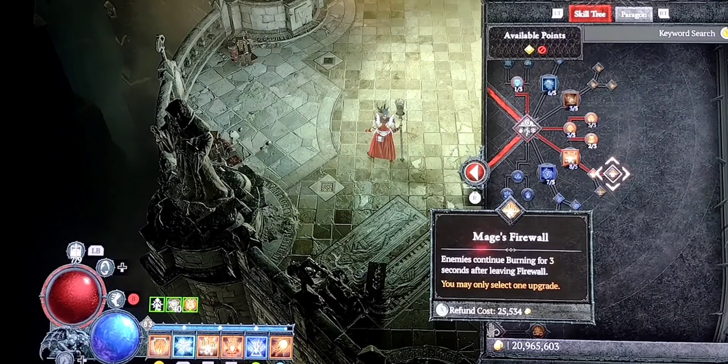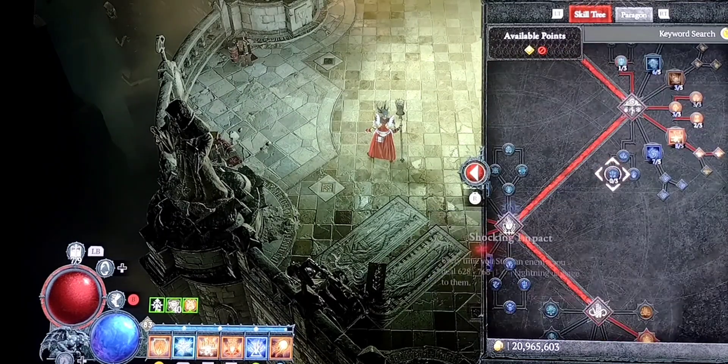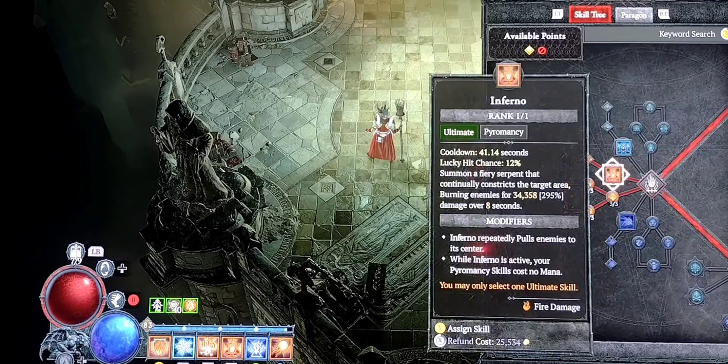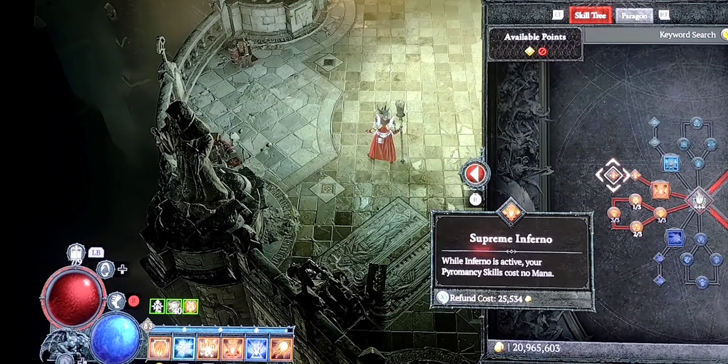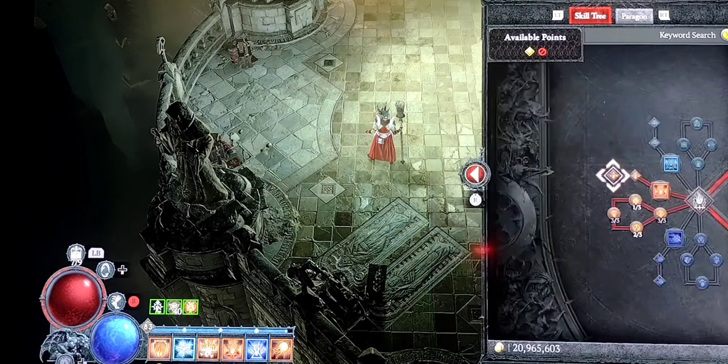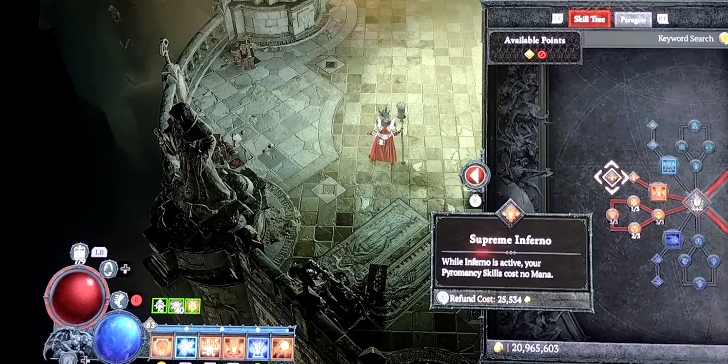I have 8 points in firewall — firewall is going to be your bread and butter for this build. I go over here to mage's firewall, which means enemies continue burning for 3 seconds after leaving the damage area of firewall. My ultimate is inferno, all the way over to supreme inferno, so while inferno is active I can cast as many fireballs or firewalls as I want — no mana cost while that ultimate is going on, so that's pretty cool.